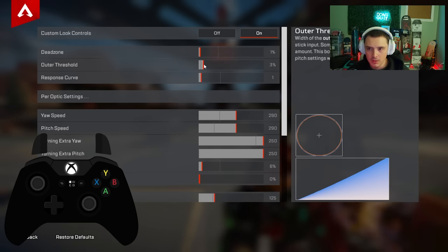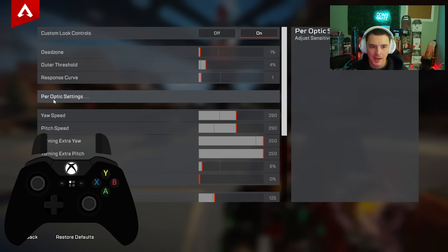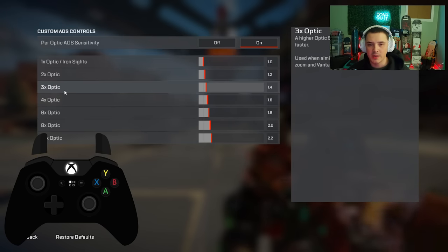One advantage of PC is you can use your mouse to fine-tune the outer threshold slider with precision — getting variations within four percent. On console you can only use the d-pad and move it by one or two clicks, whereas on PC you can really customize this to a granular level.